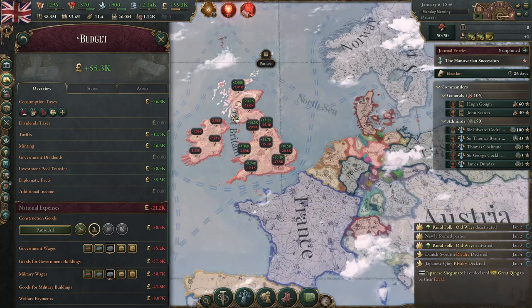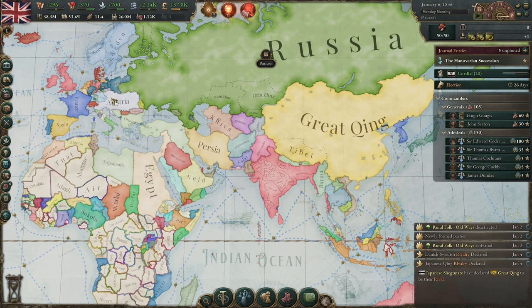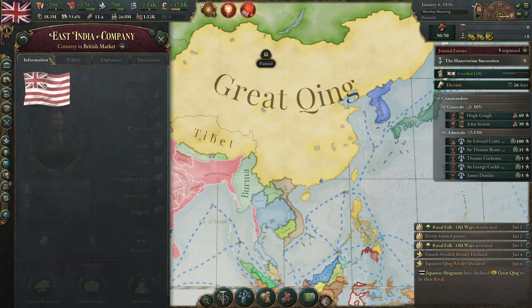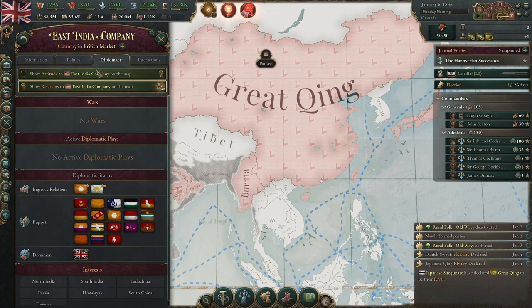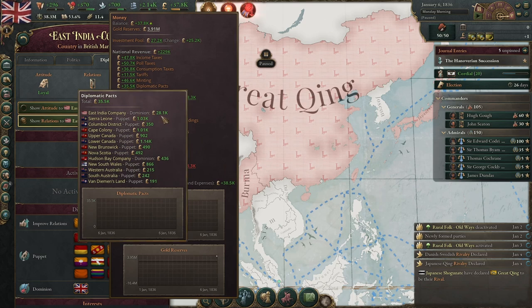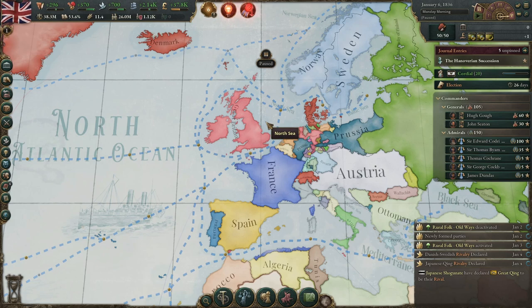One of the other main sources of income is diplomatic pacts, and Britain is a good way to demonstrate this because they have many puppets and dominions. There are four different ways to make income with diplomatic pacts. Puppets and dominions work similarly: the East India Company, as a dominion of the United Kingdom, gives us 10% of their income; puppets give you 20%. We can see they are giving us 28.1k. This is generally a good source of income, though puppets can fall apart later in the game with constant uprisings.